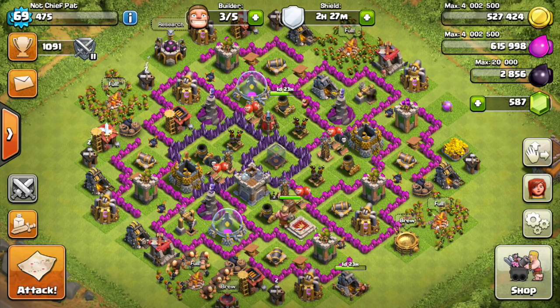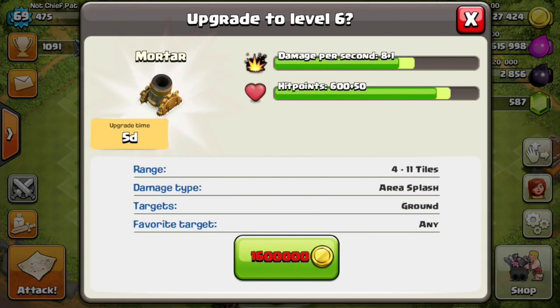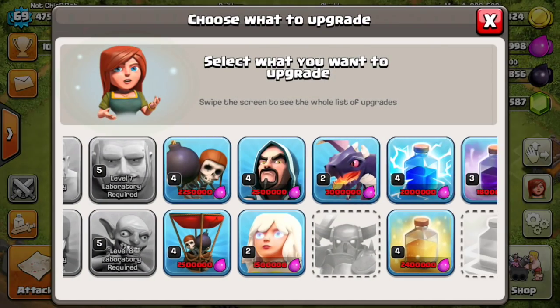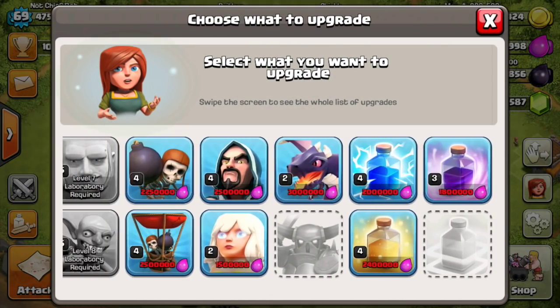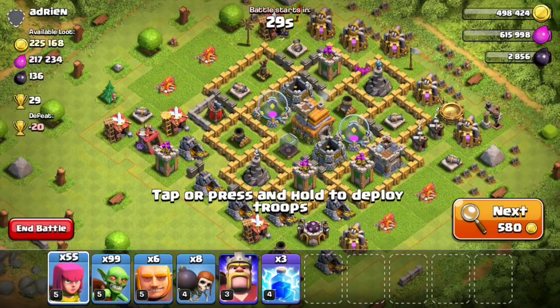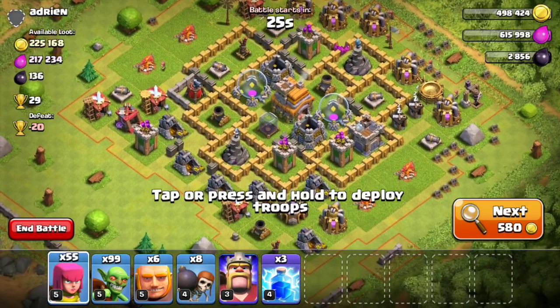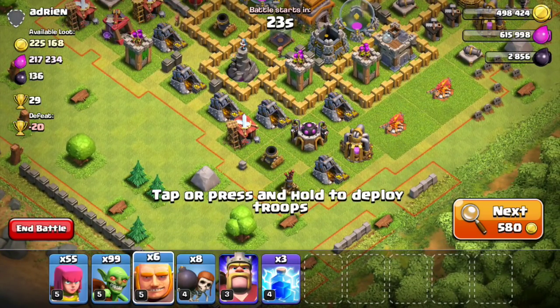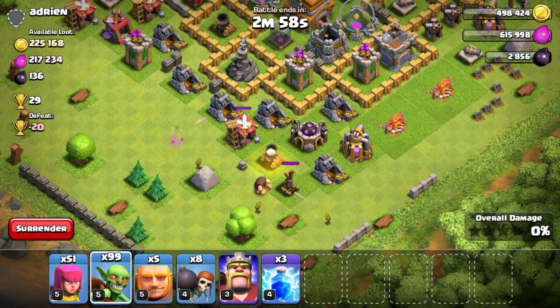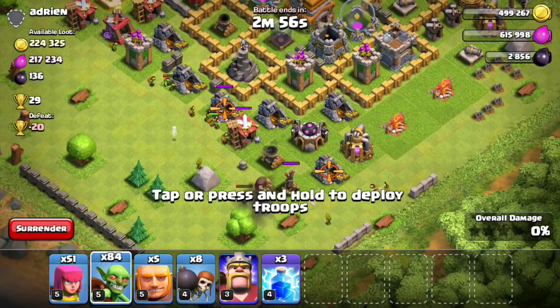What is going on guys? My name is Patrick aka ChiefPat and today bringing you guys the next episode of my Let's Play Clash of Clans series. We're still on a binge of upgrading our mortars. I'm going to upgrade my third mortar today and most of my elixir has been going into my laboratory, but I don't think I'm going to have enough elixir at the end of the day to upgrade any more troops, so I might just use it on something else around my base. I'm not really too worried about elixir upgrades right now because I've already upgraded a majority of my troops that I use in my army composition.